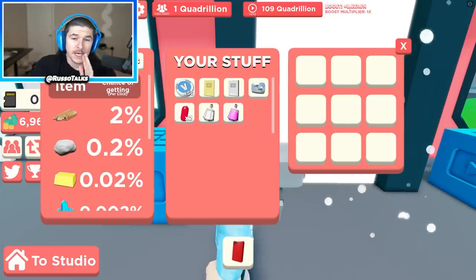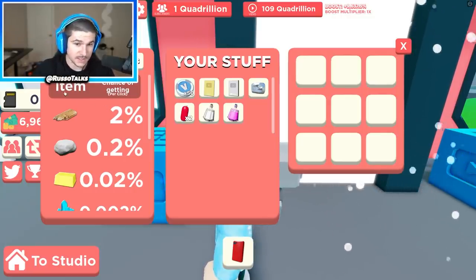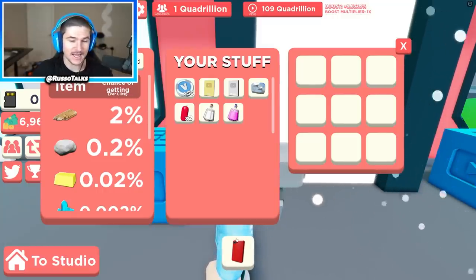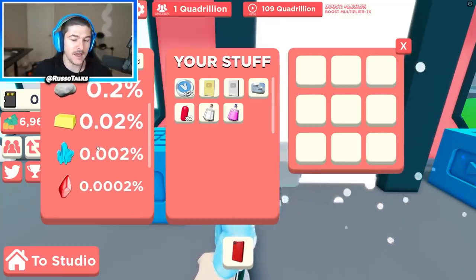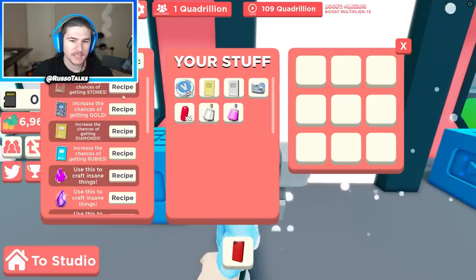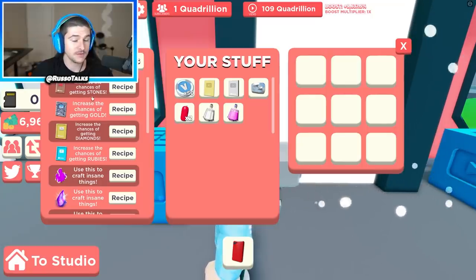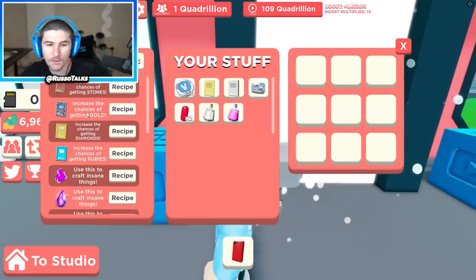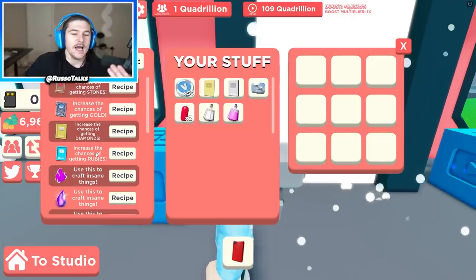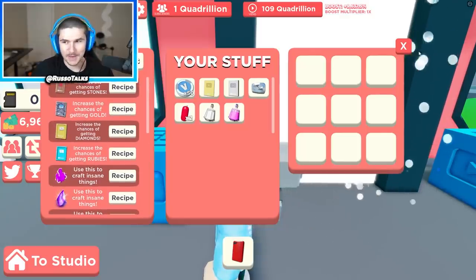Here are the recipes and the different materials. Each item has a chance of getting per click while you're editing and clicking — you can get these by chance and they're super rare, with wood being the easiest to get. Basically I need to make a lot of wood play buttons to get better chances of getting stone, then stone play buttons to get gold easier, then gold for diamonds, then diamonds for rubies — just keep going up the food chain getting the best stuff.